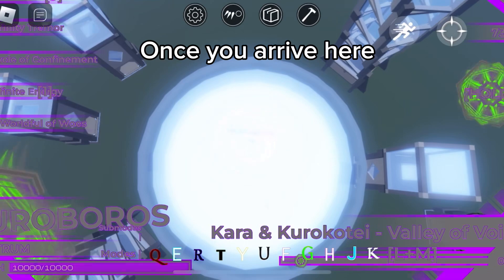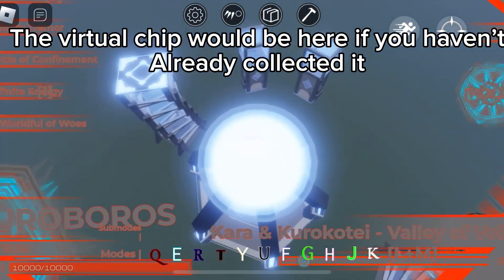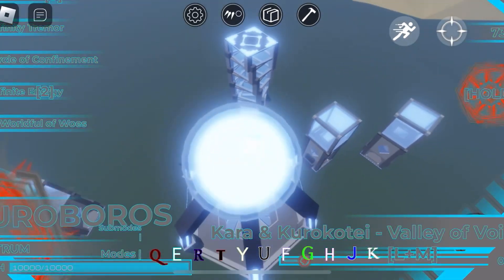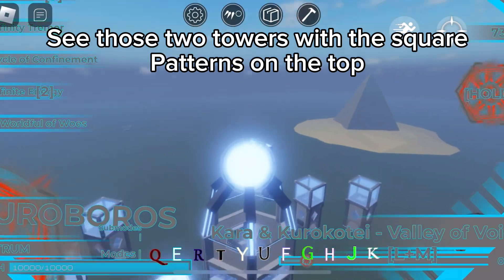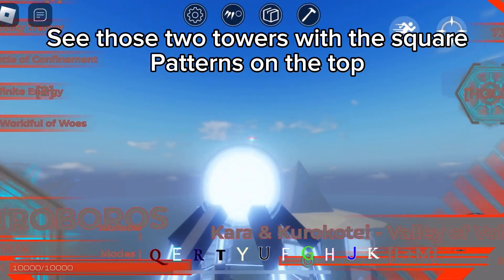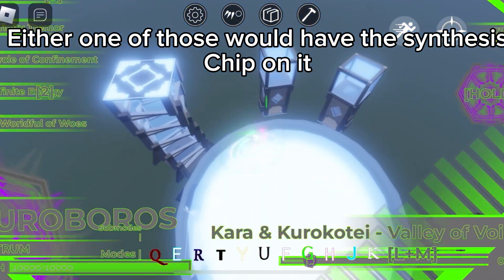Once you arrive here, the Virtual chip would be here if you haven't already collected it. Now for the Synthesis chip — see those two towers with the square patterns on the top? Either one of those would have the Synthesis chip on it.